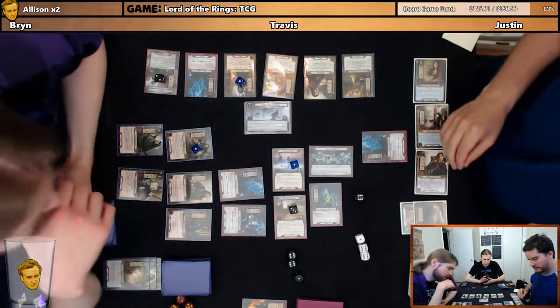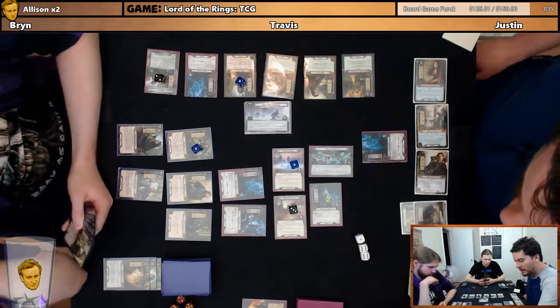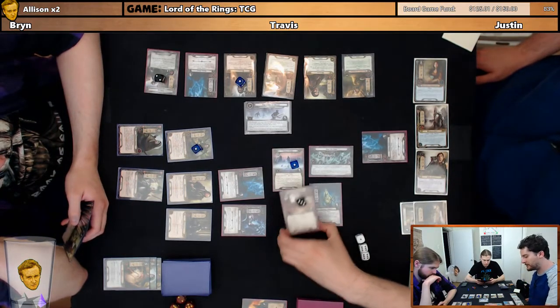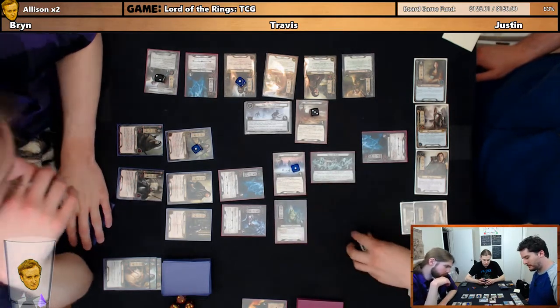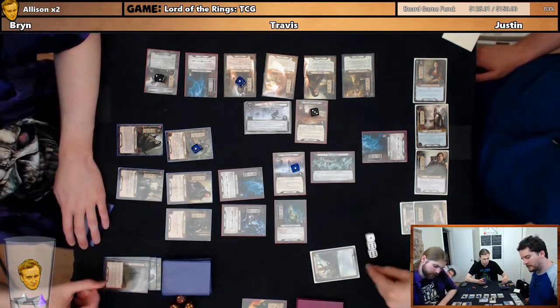Alright, and this one — for each thing it's plus one threat? Yeah. Okay. That turn was a little scary, but I think we should travel there and just get through that one. Mm-hmm. We have to discard the top card. Yep. Cool, that's a Thicket of Spears.